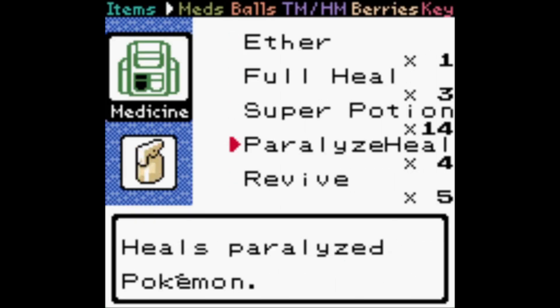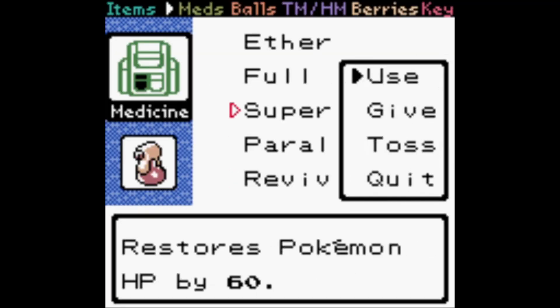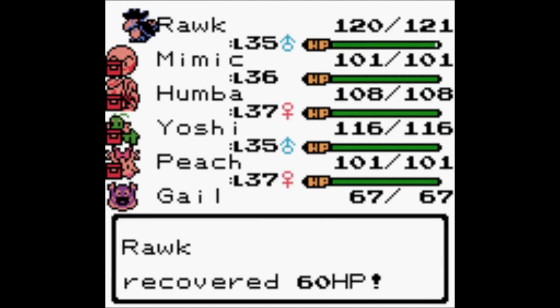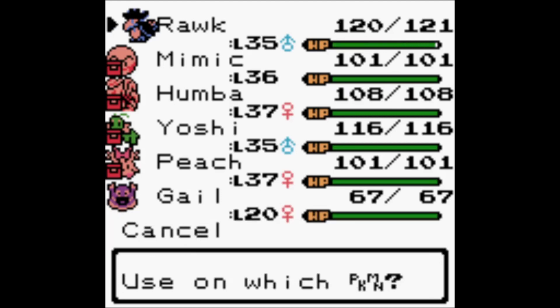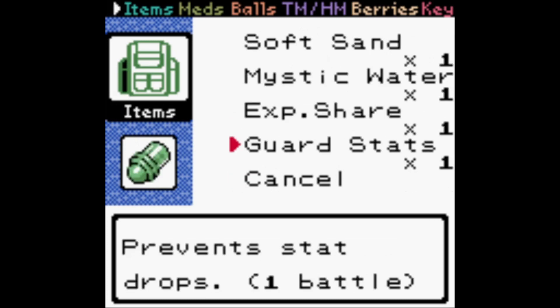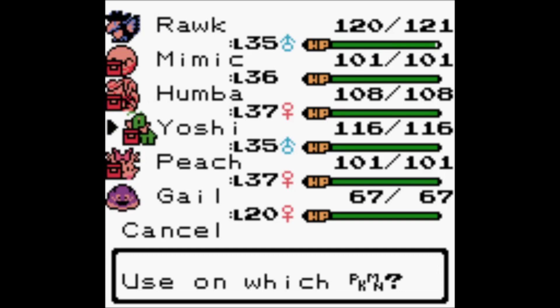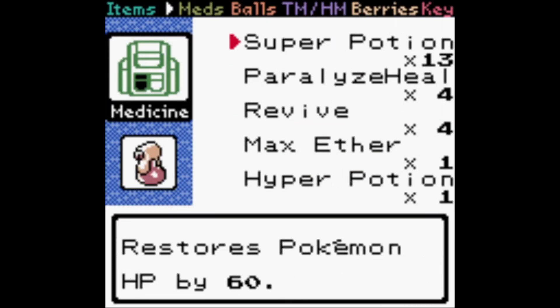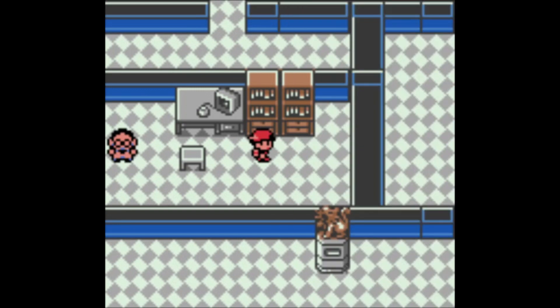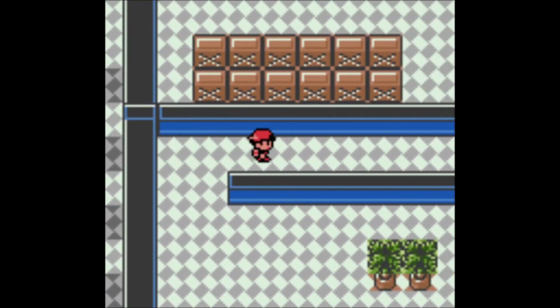Let's take a look at that — Guard Stats: prevent stat drops. Okay, who needs Special Defense? I'll give it to Yoshi. No more of those. There's an item down there which we could get if we fight more Rocket members.